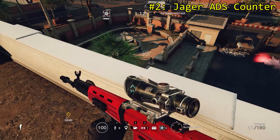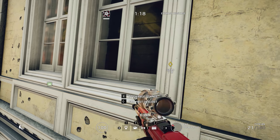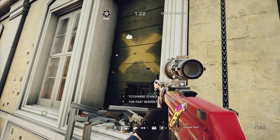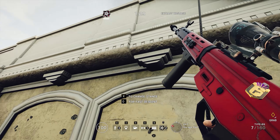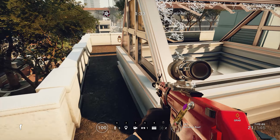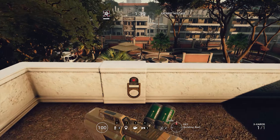Number 2: Jaeger Counter. Jaeger's trophy systems can destroy attackers' grenades in mid-air, making it difficult for players like Fuse to utilize their cluster charge. Communicate with Fuse and ask them to wait before detonating their cluster charge. Open a window into the objective room or a door and fire your Kairos straight into the room. Each Kairos pellet counts as a single projectile and will trigger the trophy systems to fire at each one. Most of the time, this will completely disable the trophy systems.